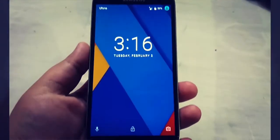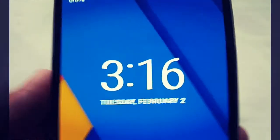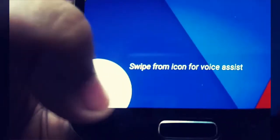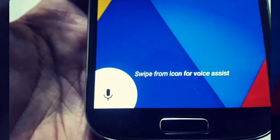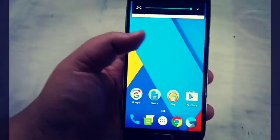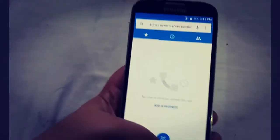Starting off with the differences in the lock screen: as you can see, the clock is a bolder font, and instead of a call shortcut you now have a voice assist icon, so you have the voice icon there.